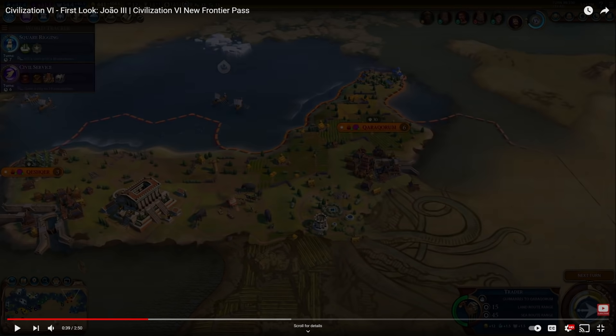International trade routes are already pretty damn strong, so having better international trade routes is just great. I would argue that international trade routes are actually better than internal trade routes the majority of the time. There are certain niche cases where you will want to trade internally rather than externally, but it seems like with Portugal, international trade routes are just the way to go no matter what.